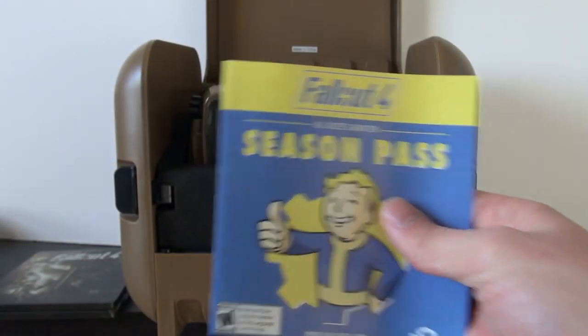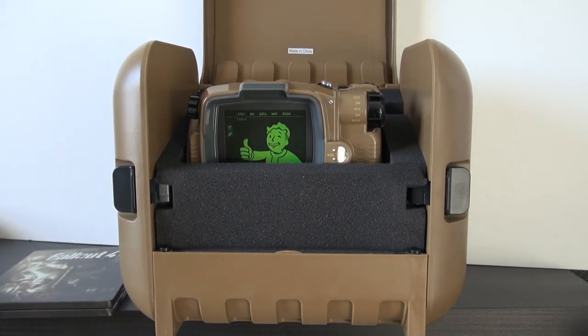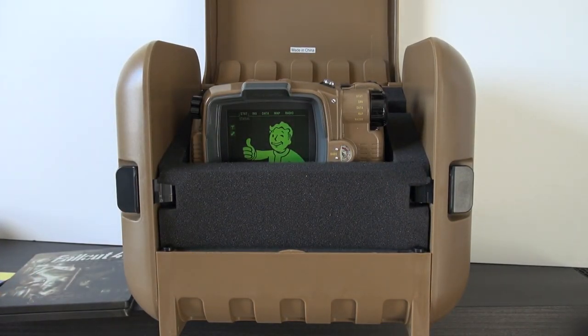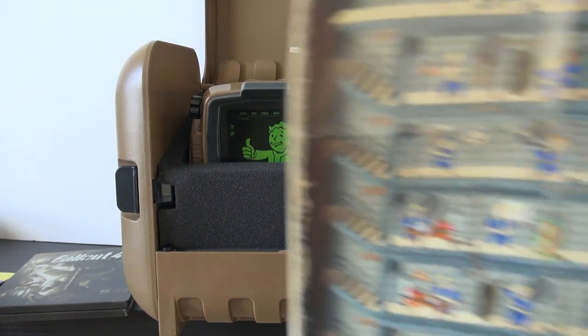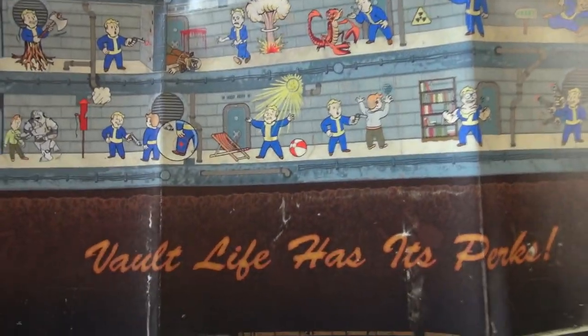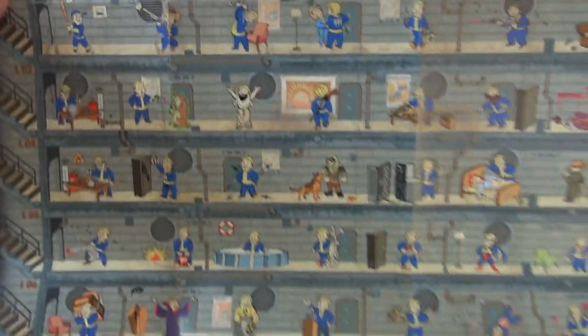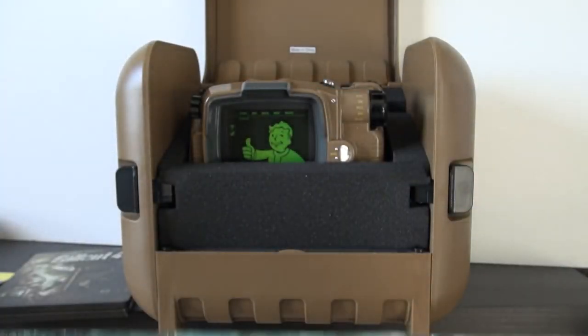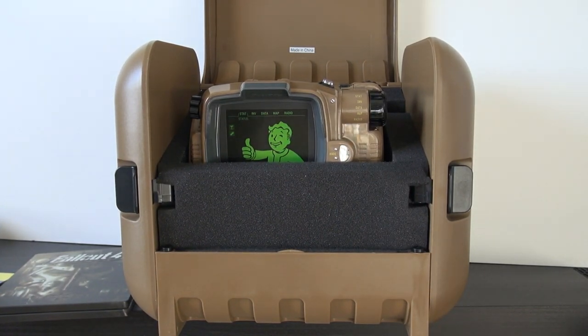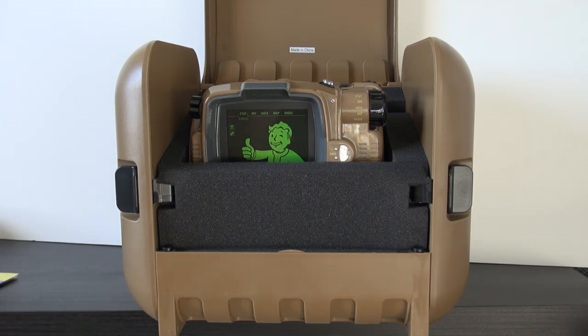There's also an ad for Elder Scrolls Online Tamriel Unlimited, the console version. Now, there's also a poster that everybody gets — it represents all the Vault-Tec perks in the game. If you've been watching or playing, you know exactly what this is. It depicts all the perks you can get based on your skills. I'll probably find a little frame for this and put it on the wall. At the bottom it says 'Vault Life Has Its Perks' — that's brilliant. The new perk system makes a lot of sense.